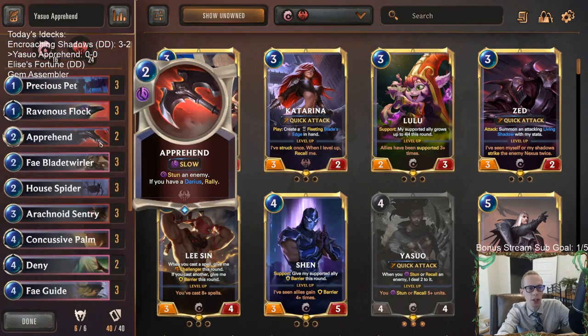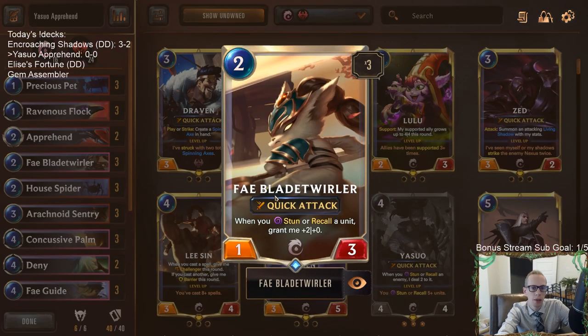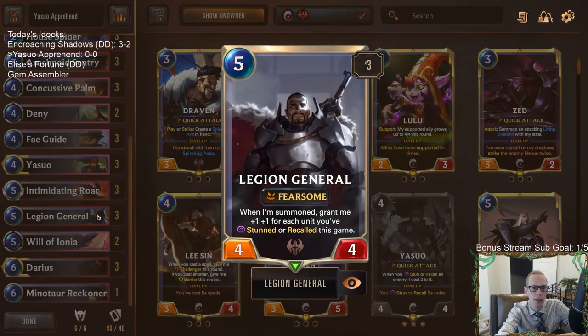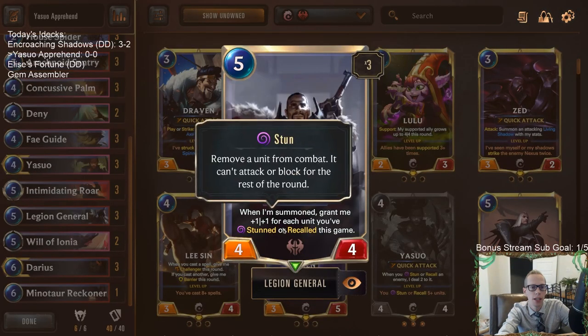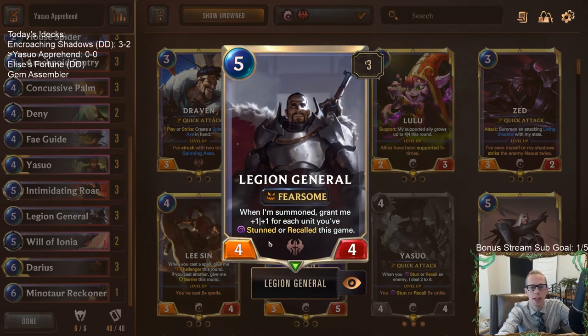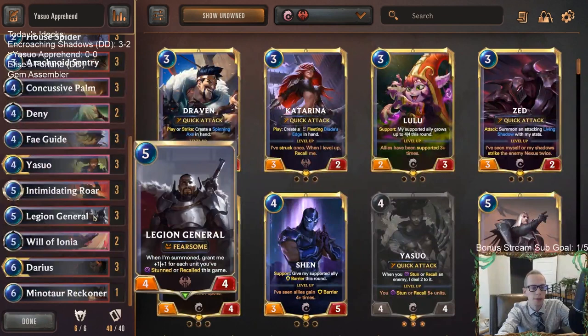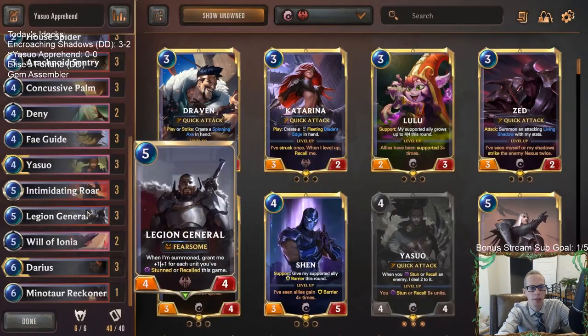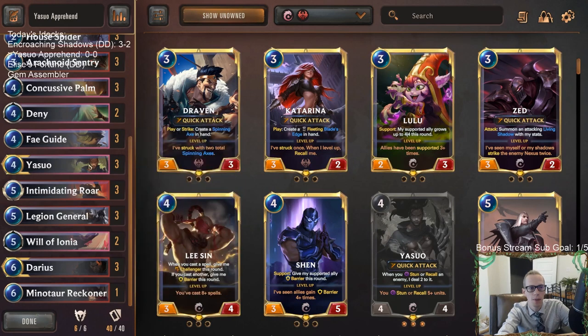The plan is to combo Fae Guide with Fae Blade Twirler. You'll play these decks and end up with like a 7/9 or 11-power Fae Blade Twirler that doesn't really get through, so combining it with Fae Guide could do some work. Also combining that with Legion General — a card I haven't usually played in Yasuo decks. Normally it gets blocked, but if Fae Guide grants it Elusive, now you have a really large Fearsome Elusive.